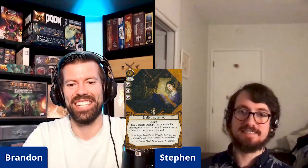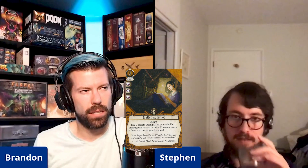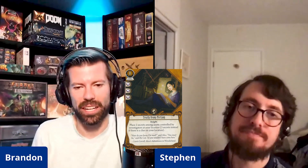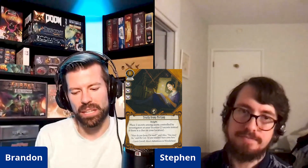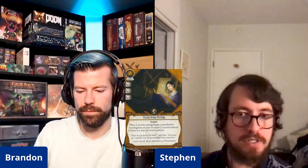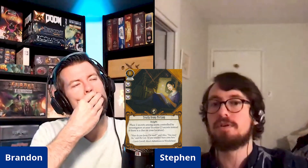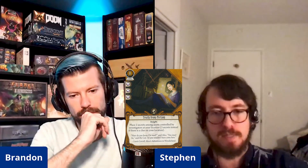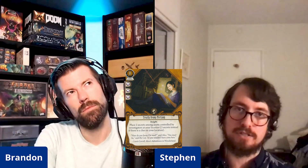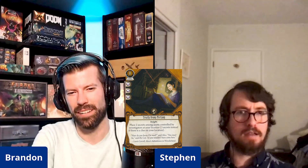Secrets have gotten a lot of support lately — upgraded Old Book of Lore, Mr. Rook, and Astounding Revelation, the research card that can drop secrets on your cards when you search them out of your deck. Mandy especially, but anyone can run that card and get a lot of repeat out of secret assets. You can technically run like seven cards that recharge secrets: three Astounding Revelations, two Enraptured, and two others.